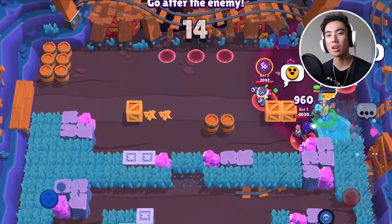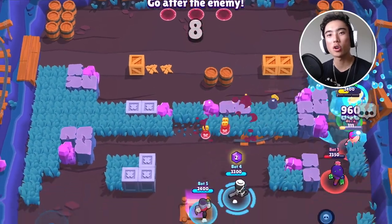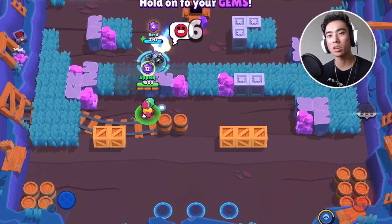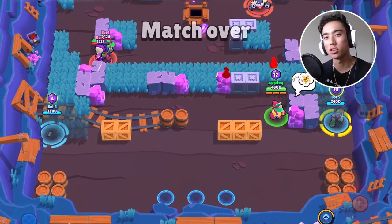The undisputed best game mode for Doug is Duo Showdown. His super lets you respawn your teammate with half their health if they're in trouble or about to die. This is very important in Showdown because you want to stay alive until the very end. Since you're basically a healer, you want to stick near your teammate anyway, which is perfect in Duo Showdown. Doug is going to be one of the best support brawlers to run in Duo Showdown.